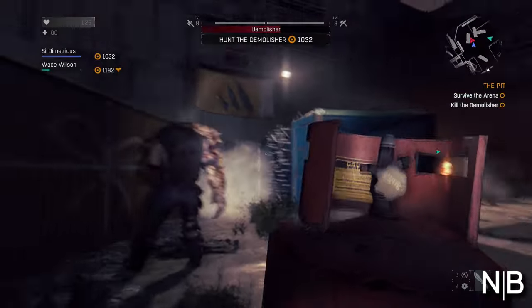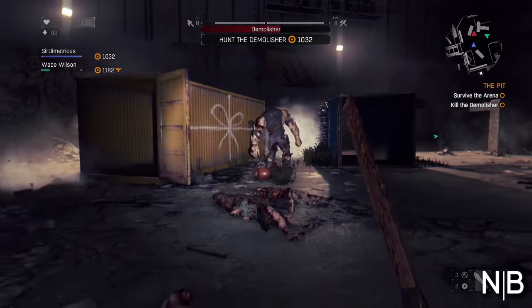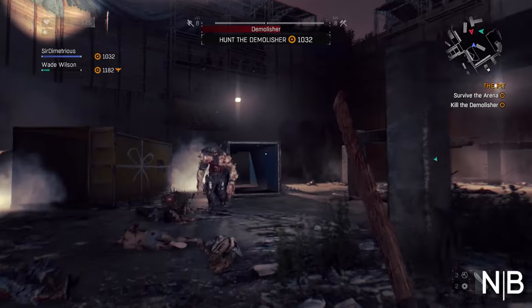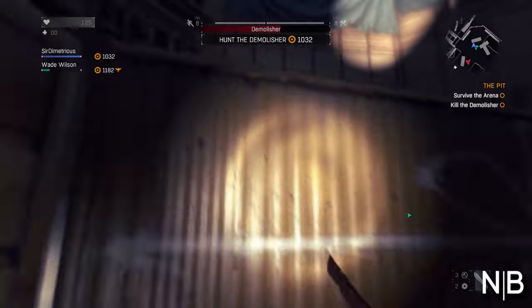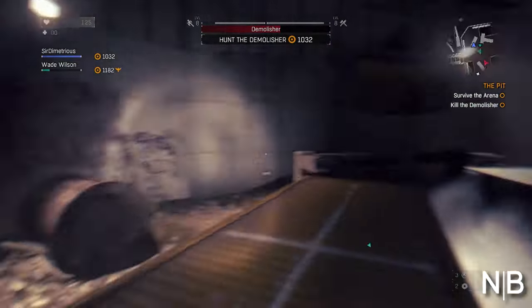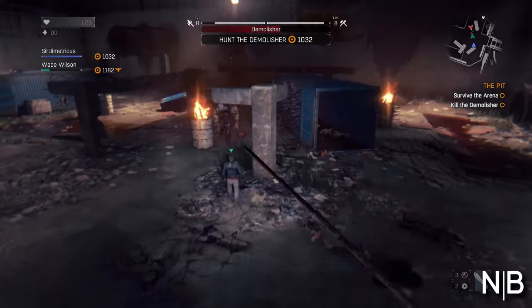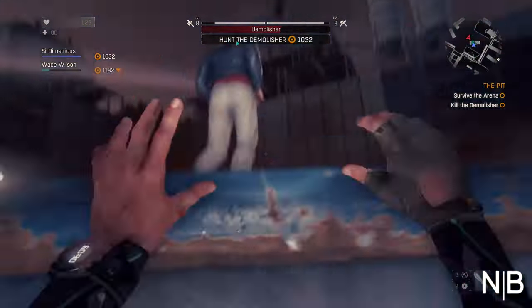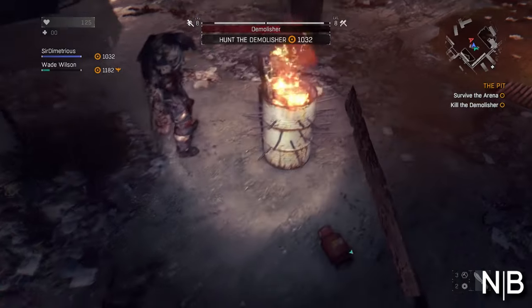The first one is you get these little propane tanks which you can pick up and throw at him. You're going to want to throw them after he chases you for a little bit, because when he chases you he'll stop and be kind of dazed, especially if he hits something on his way. He'll be sitting there for about three to four seconds. You throw it at him and then your teammate or you — sometimes it will explode just by hitting him, but most of the time you're going to have to get a throwing star and throw it at the propane tank to make it explode.